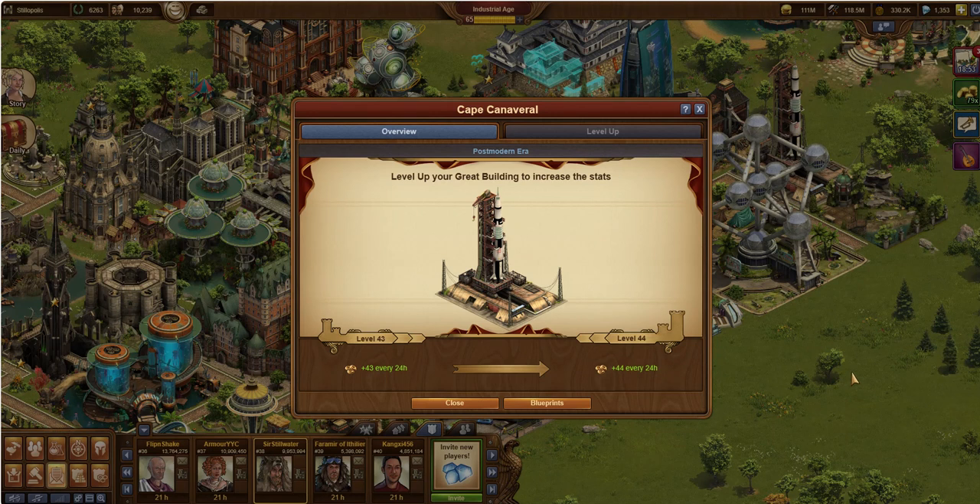Hi, this is Sir Stillwater with another great building video in the Great Buildings series. This is going to be the Cape Canaveral, also known as the CC. This is a postmodern era building and personally one of my favorites.